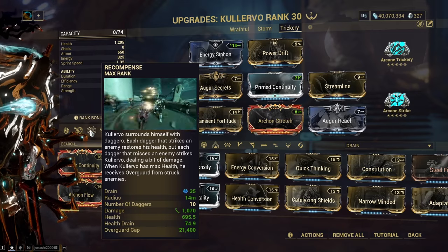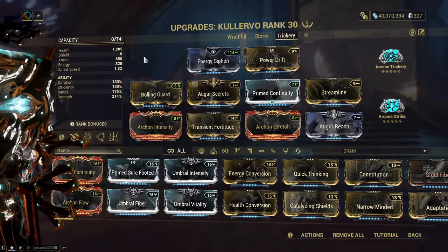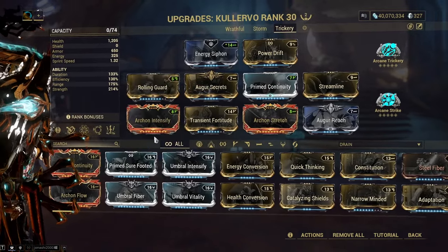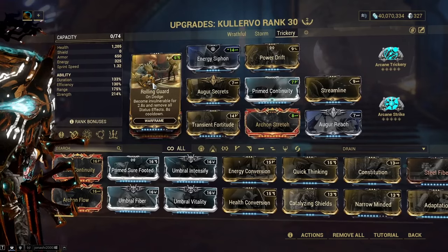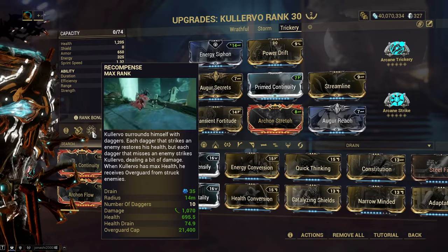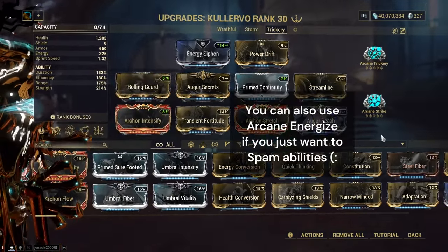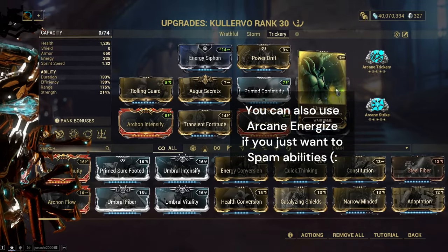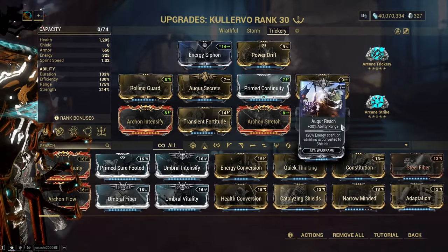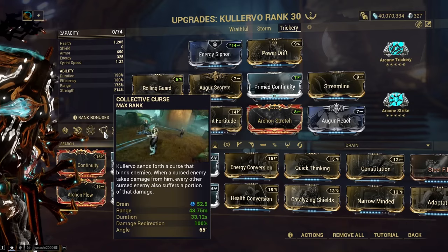Down here it says health 695 — it heals you. And every time it would heal you, it also gives you that plus 30% strength. The rest of the build is pretty straightforward. Rolling Guard for when you have no energy and you can't recast Recompense or there's no enemies within range. Arcane Strike is for that sweet attack speed bonus. Streamline gives us more flow. Augur Reach and Archon Stretch give us great range for Collective Curse.